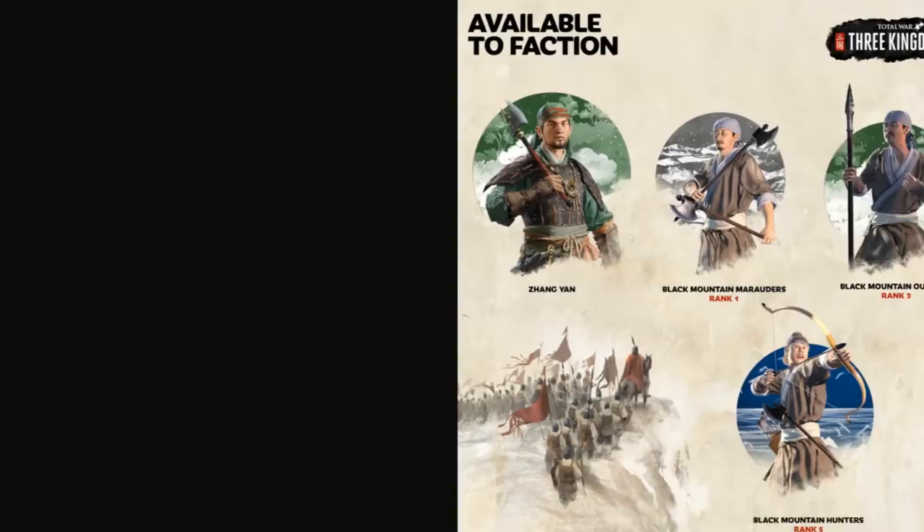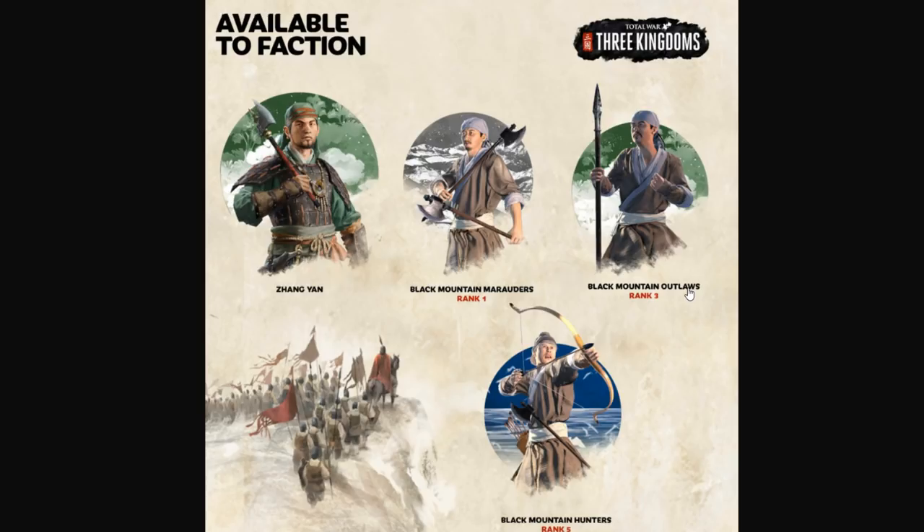Zhang Yan can get the Black Mountain Marauders, the Black Mountain Outlaws, and the Black Mountain Hunters. It's all Black Mountain themed — a good range though. You've got dual-axe units as good damage dealers, anti-large here, and what appear to be elite archers, but they do have an axe as well. Maybe they're quite good in melee too.